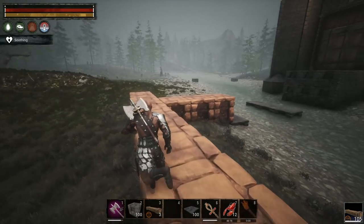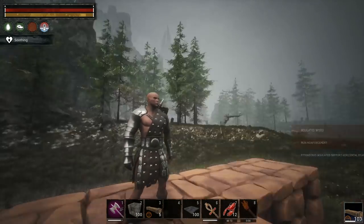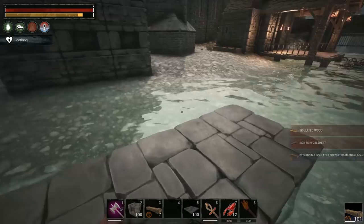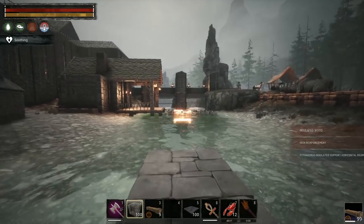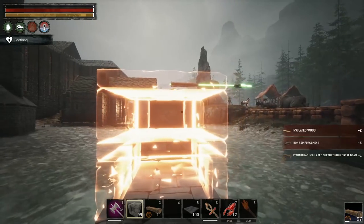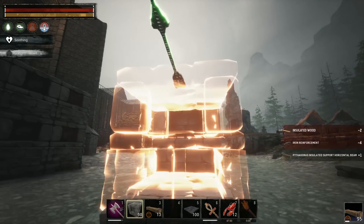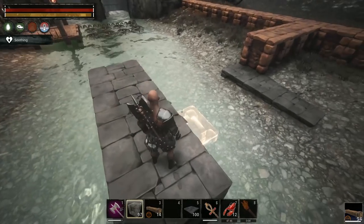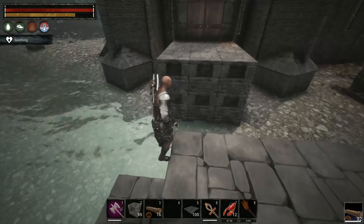Welcome back - the rain decided to stop, which is good, and it's nice outside. We're just going to do something simple first and get this built up. These are facing the wrong way - they need to face away. By the way, if you get that problem where it looks like it won't snap or only goes in one direction, just change to a different building piece and go back and it'll fix the problem for you.